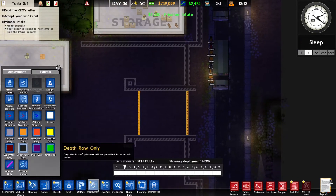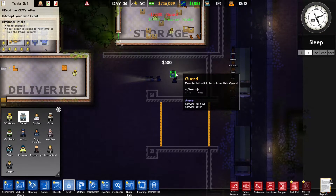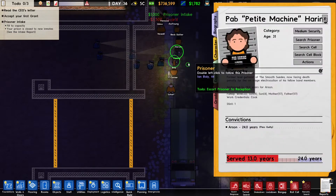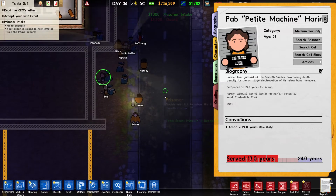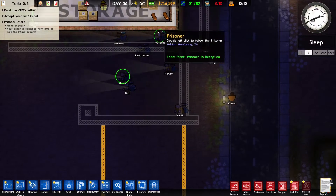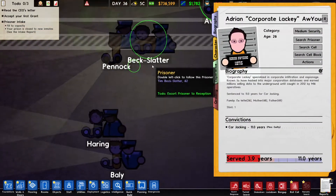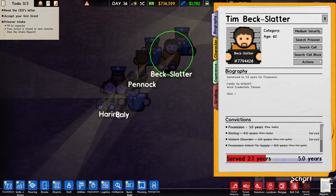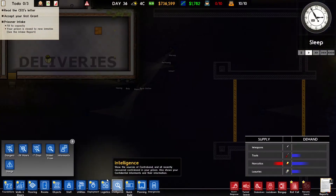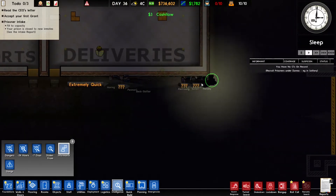Let's just first take these guys in. I actually want to get some more guards - let's get 10 even, 1 guard for each prisoner. Why does he have black clothing? That's weird. Some of these are really ugly - these custom ones are really ugly. I like the simple ones.